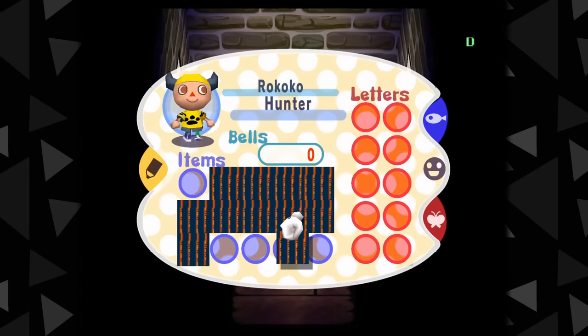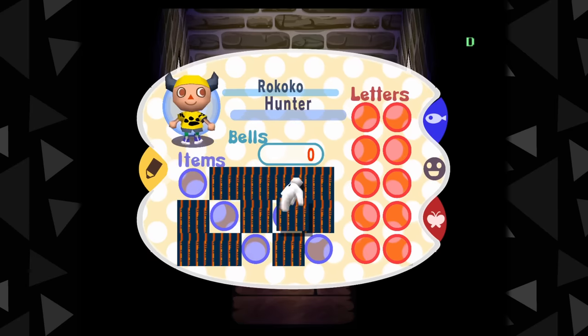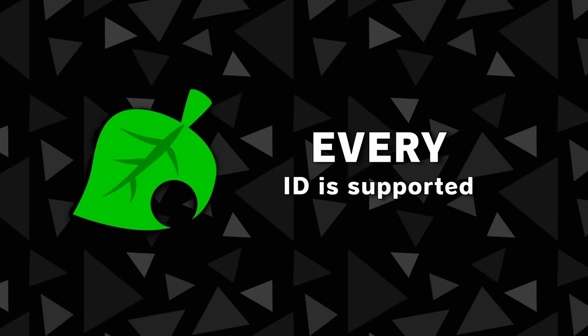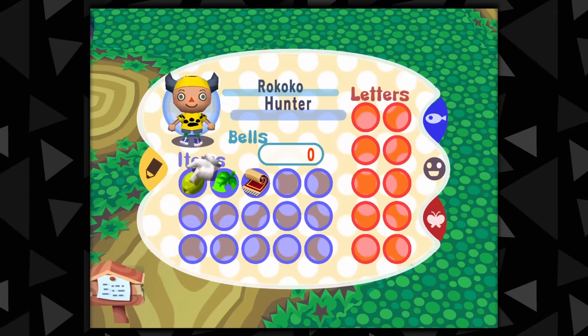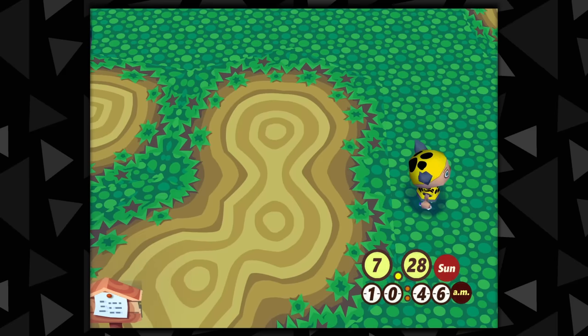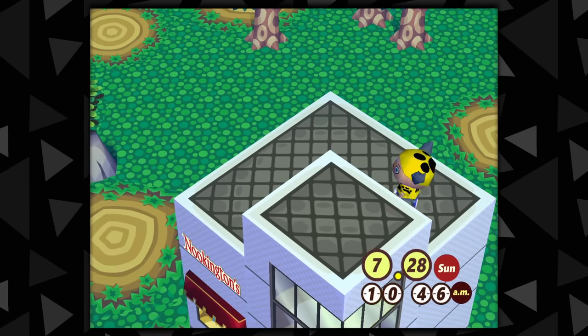In a previous video I detailed how you can abuse e-reader cards to get any valid Animal Crossing ID in your inventory. These IDs are not limited to just items, furniture, or clothes — you can actually gift yourself entire buildings, trees, and special objects which all fit in your pockets. Most of these IDs default to other textures in the inventory, but if you drop them and reload the acre, the objects should appear in your town. This means you can put things like the museum or Nookingtons in your inventory and simply plop them in your town, and these buildings are fully functional.